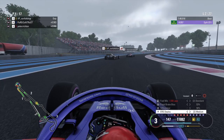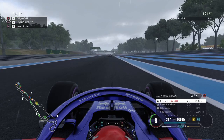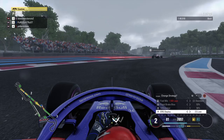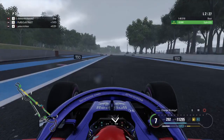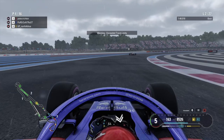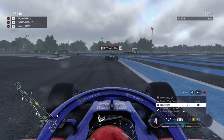Only defend when you actually need to. Defending unnecessarily will compromise your corner exit and gives the car behind a better exit than you'll get from a compromised line. Only defend when you're absolutely certain the car behind is going to make a move on you. If you know the car behind is a lot quicker and there's a long time to go, it may be a better option to let them through, duck into their slipstream, get DRS, and try to keep up rather than losing time to the cars you're actually racing.